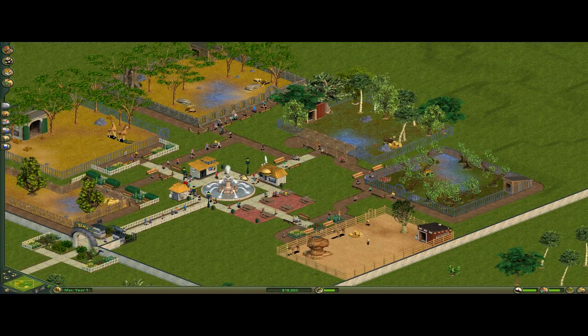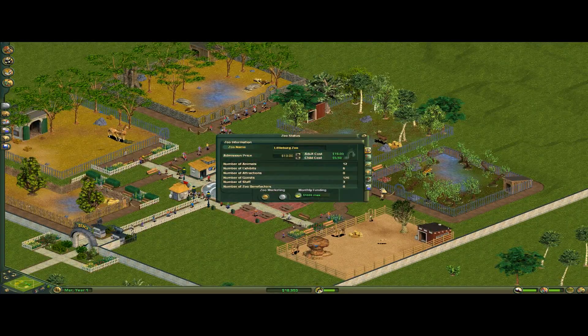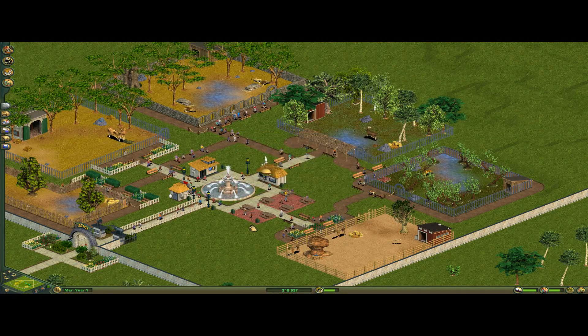What else can we do besides raise the prices of everything? 126 guests though — this early on, that's pretty good.